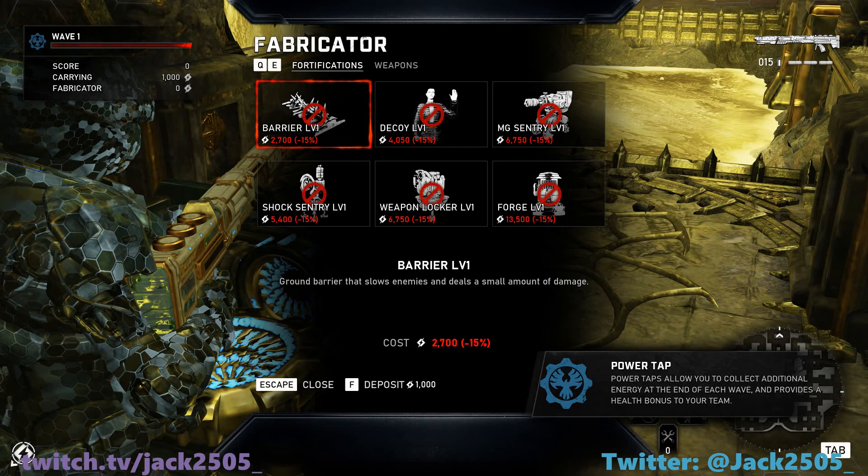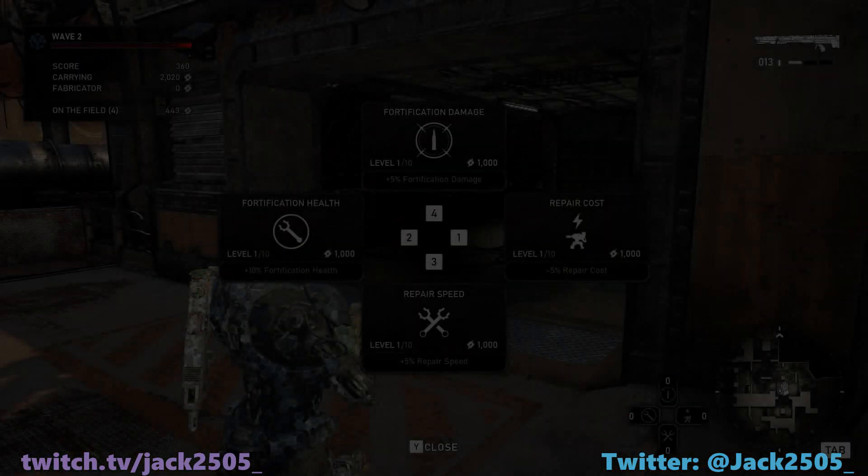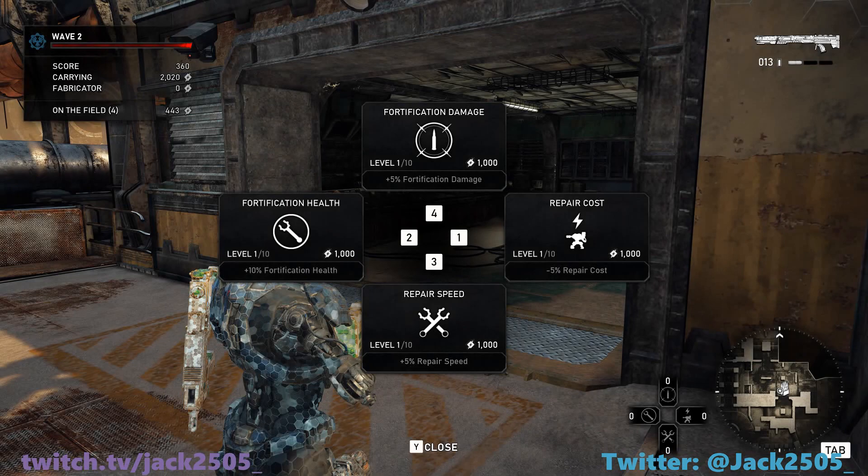Here are the fabricated discounts on Master for the Architect. The Architect has a 15% discount, starting with: Barrier 2700 power, Decoy 4050 power, MG Sentry 6750 power, Shock Sentry 5400 power, Weapon Locker 6750 power, and Forge 13500 power.